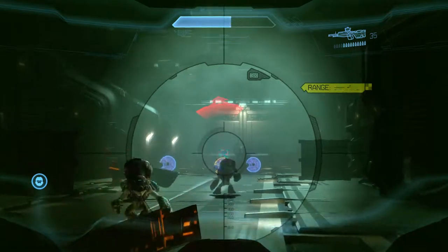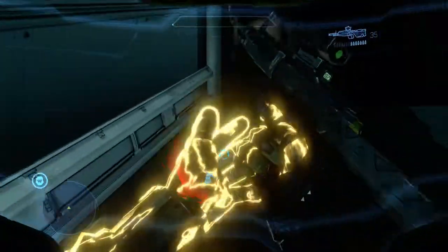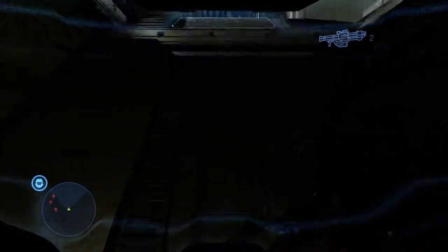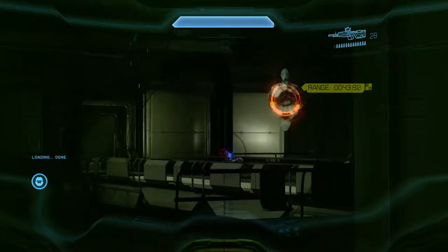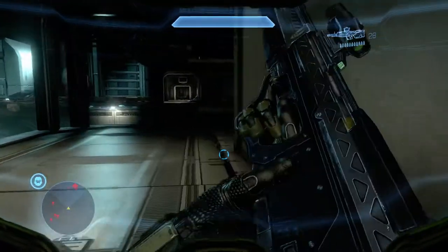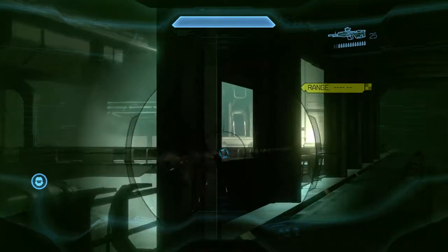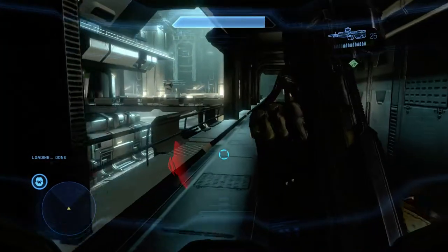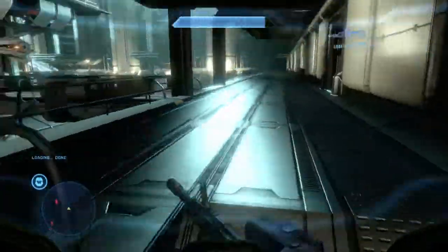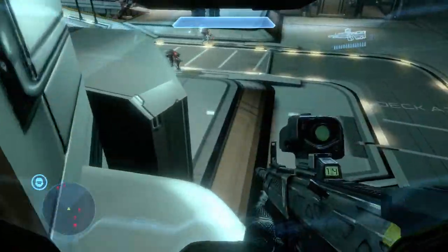Watch out here — you want to pick off the Grunt with the Fuel Rod because he's the most dangerous. You're going to make your way to this little hallway on the right side. We don't take the Mantis because it walks very slow, takes a lot of damage, and it's better to move on foot above the enemies. Once you're on this corner, there are going to be four Grunts with Fuel Rods — they are the most important targets because one shot from the Fuel Rod will kill you.